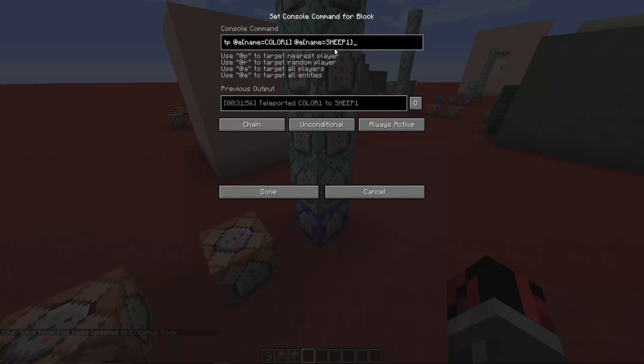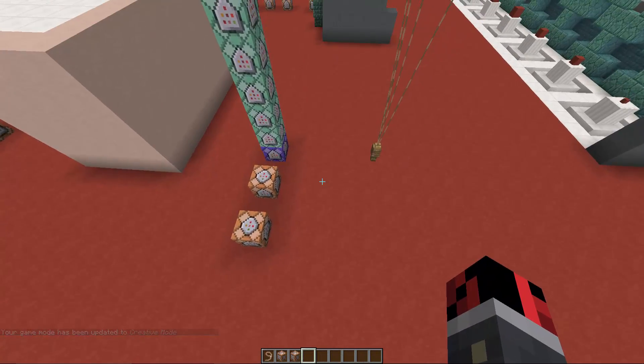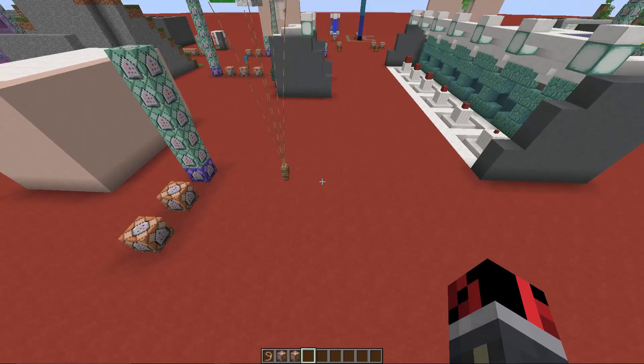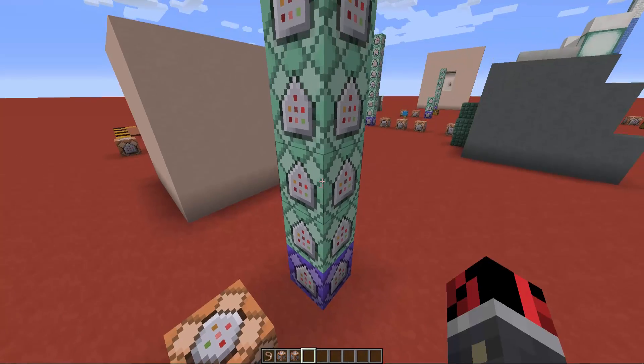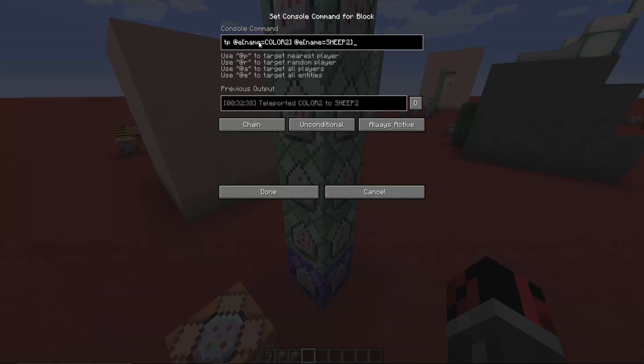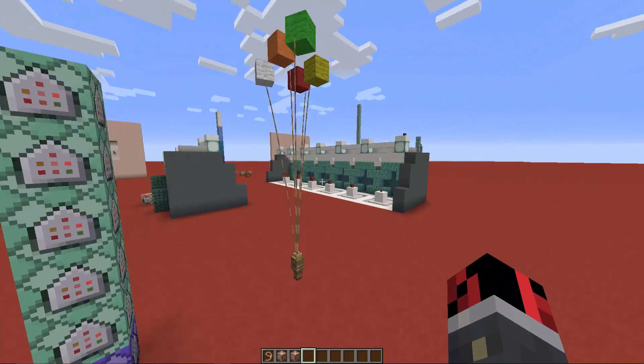The second command block teleports the armor stand named 'color1' to the ship named 'ship1'. Remember that when we created the various ships, we gave each one a different name. So the armor stand named 'color1' is teleported to 'ship1', the armor stand named 'color2' is teleported to 'ship2', and so on. It's a really simple concept.